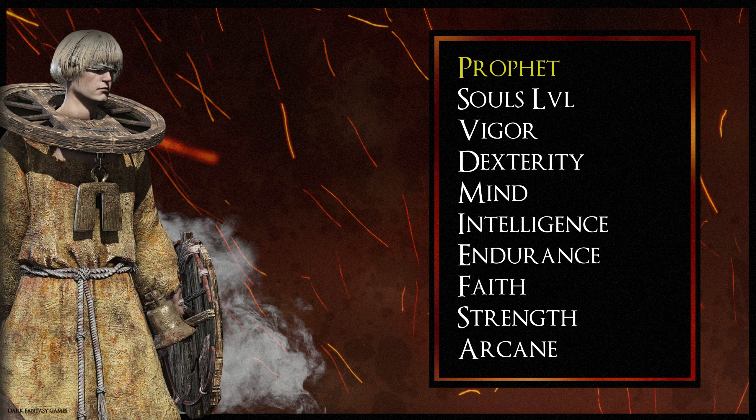Next up is the Prophet class, which is good for those interested in incantations. This class has high Faith and Mind stats, which is a good foundation for incantations, and the high focus points mixed with high Faith are important for using particular incantations. The Prophet class starts at Soul level 7 with Vigor at 10, Dexterity at 8, Mind at 14, Endurance at 8, Faith at 16, Strength at 12 and Arcane at 11. The standout stats are Faith and Mind, closely followed by decent Strength and Arcane.